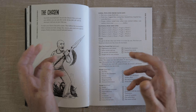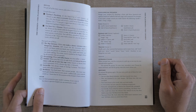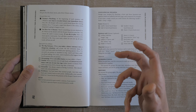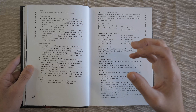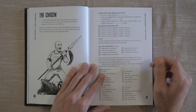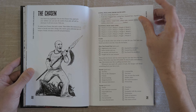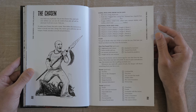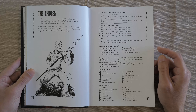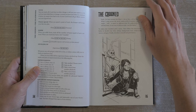So as we see in this example with the Chosen, there are five boxes and you get to pick one line. You can either have charm plus two, cool minus one, sharp plus one, tough plus two, and weird minus one — or maybe charm minus one, cool plus one, sharp plus two, tough minus one, and weird plus two. It gives you a little bit of flexibility. In addition to selecting your stats, each playbook has some specific moves, and every playbook has a different selection to choose from.